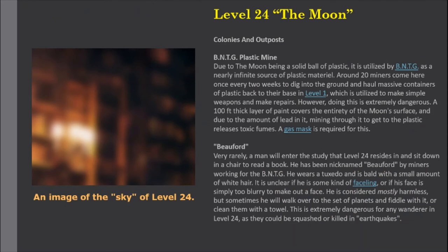BNTG Plastic Mine: Due to the moon being a solid ball of plastic, it is utilized by BNTG as a nearly infinite source of plastic material. Around 20 miners come here once every two weeks to dig into the ground and haul massive containers of plastic back to their base in Level 1, which is utilized to make simple weapons and repairs. However, doing this is extremely dangerous. A 100-foot thick layer of paint covers the entirety of the moon's surface, and due to the amount of lead in it, mining through it to get to the plastic releases toxic fumes. A gas mask is required for this.